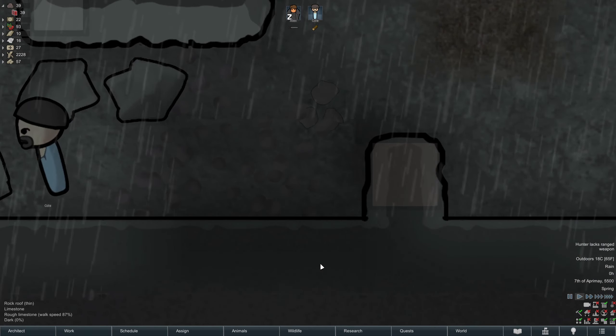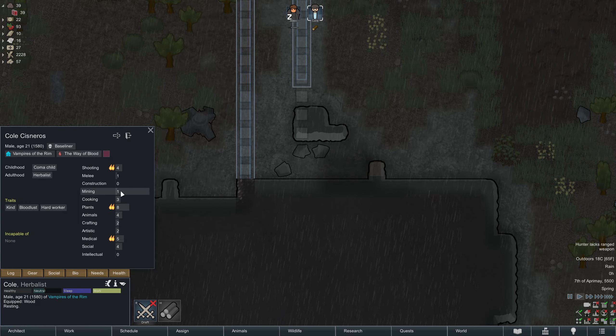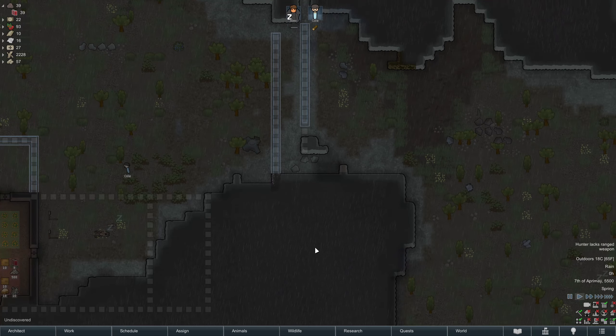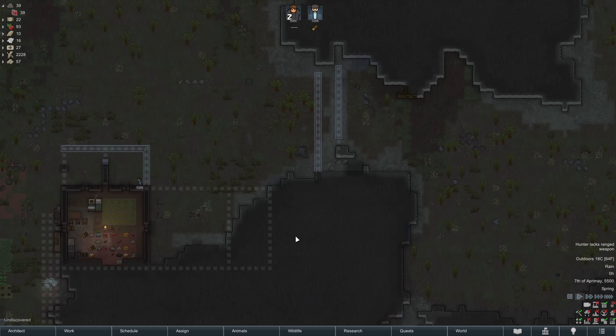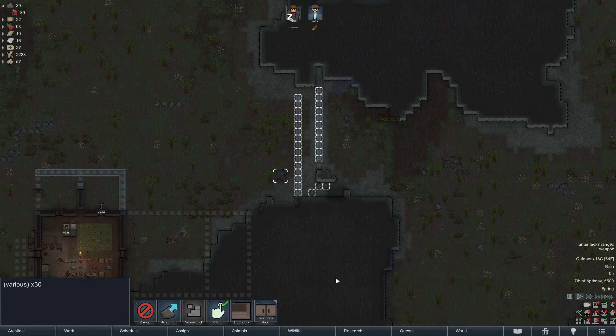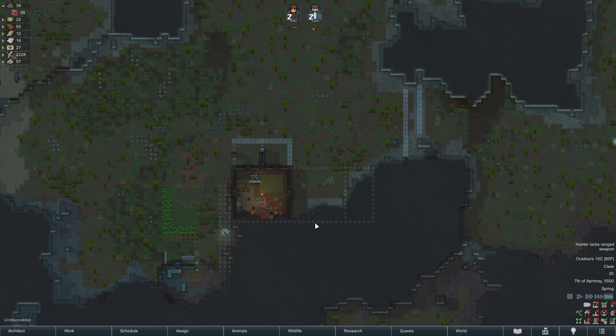Cole is not a very good miner. What's your mining skill? One. Well, it's better than zero. We really don't need to do too much mining here — it's just this last little section and we'll be able to have our defenses all set up. Hopefully we get a raider soon because I really need a ranged weapon for Cole.